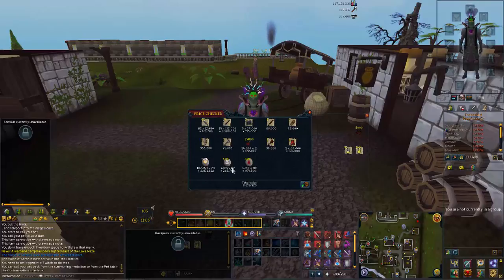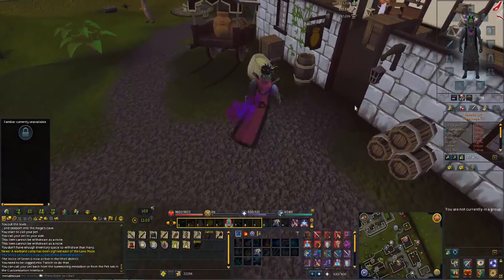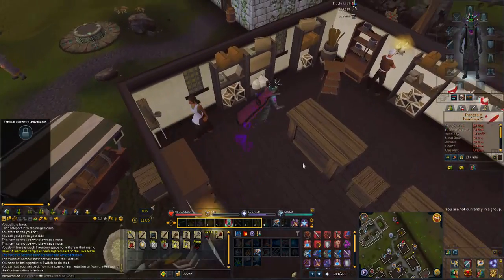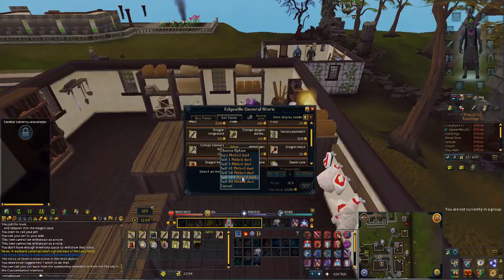Then we've got the blood runes and the death runes. I'm not too sure how much they are each at the minute. I've got 4k of each of them. I've been mostly picking up a lot of the brews because obviously they're going to come in handy for other bosses. Then I've had about 8k rune arrows - I'm going to sell them to the shop now and see what we get. It says 2.4 mil through alch.